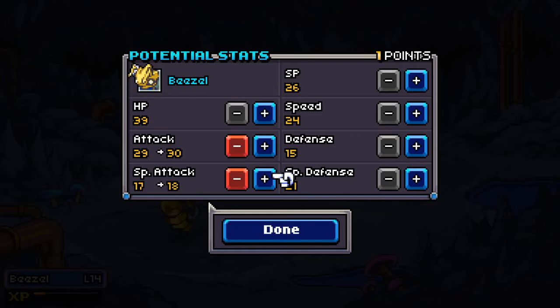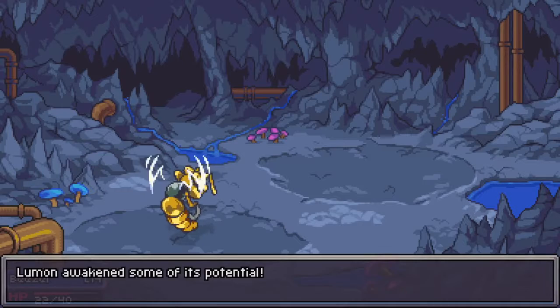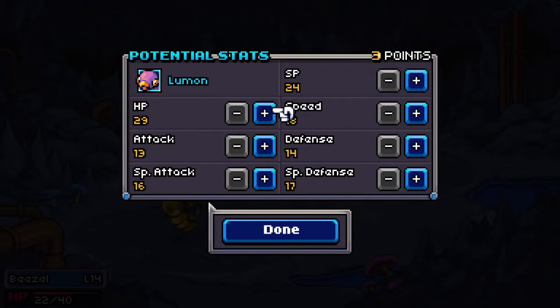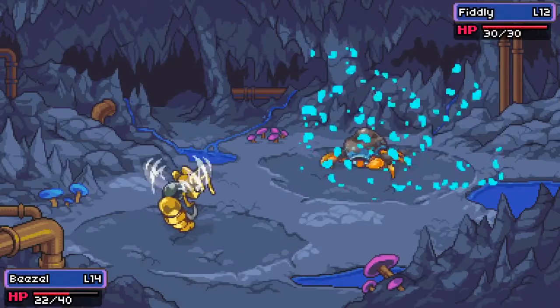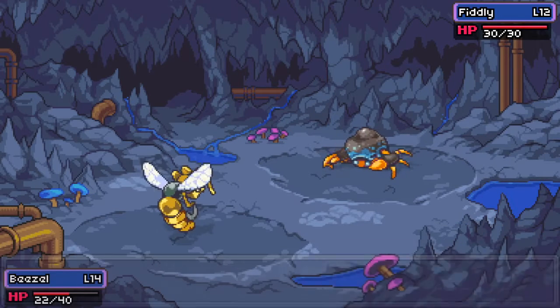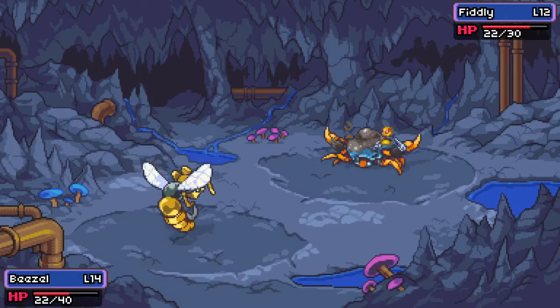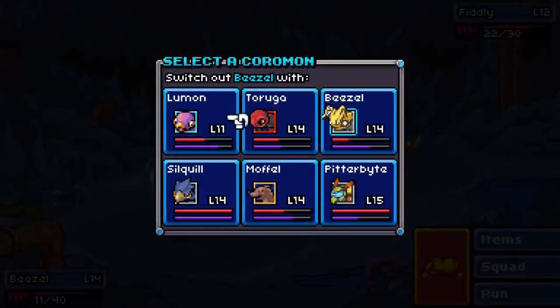Let's see how we want to attack. I keep wanting to do health — there's nothing wrong with boosting your health up every time, really there's not. Attack, and I'm going to throw in a special this time because it's lower. He's not going to be my powerhouse; there are other ones that are going to be my powerhouse. Who is going to be the one that I'm going to be relying on the most? I need to switch this guy out.